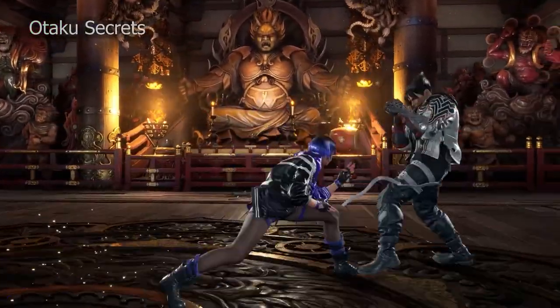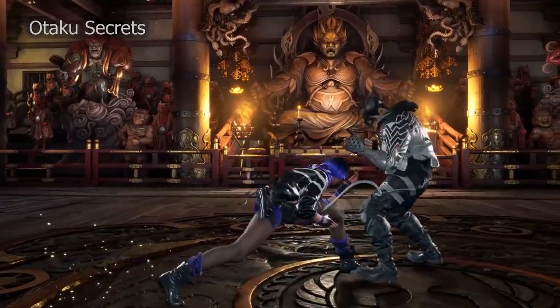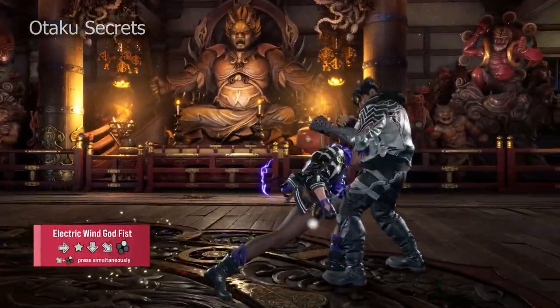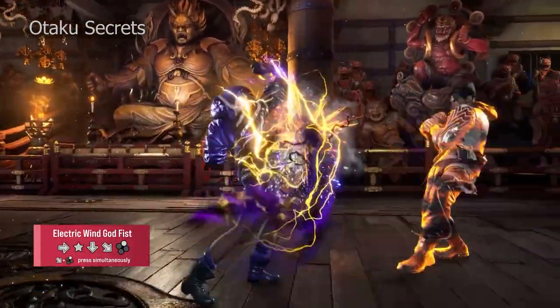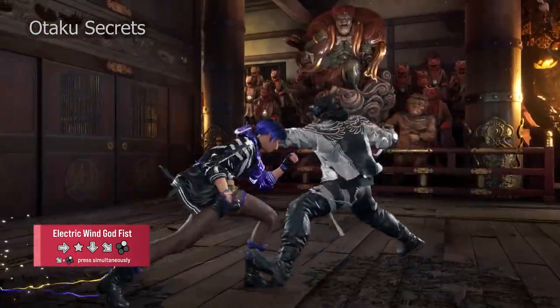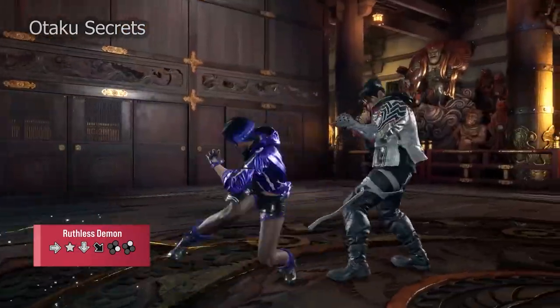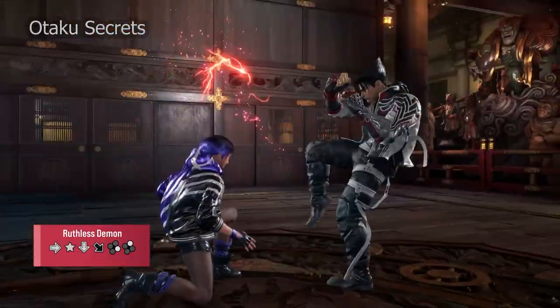Let's start with the Mishima aspect of Reina. All the techniques you'd expect are here: a wavedash to close distance, the electric wind godfist — a highly versatile pressure, punishment, and keep-out tool — and hell sweeps to open up defensive opponents, though hers are notably weaker than the rest of the family.